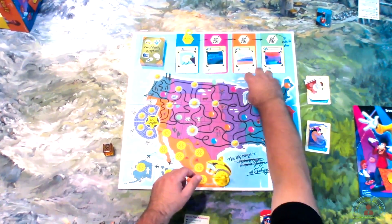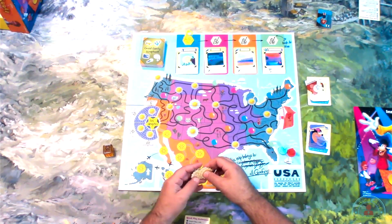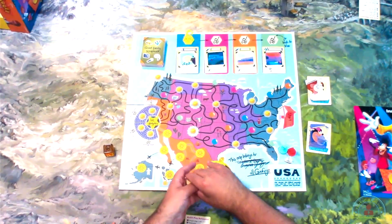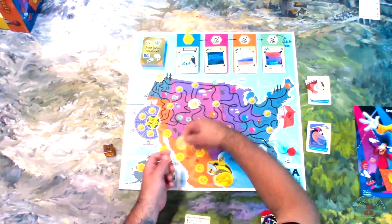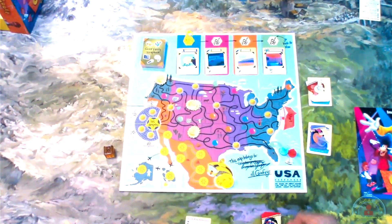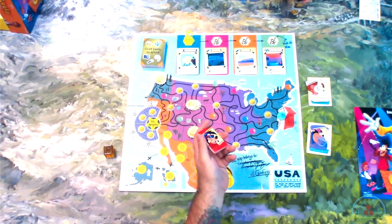If Powerline gets to Los Angeles before everyone else, everyone else finishes that current round, and then everyone has one more round to go through. We also have bonus tokens — they can be extra points for cameras, microphones, fishing poles, cars, or whatever. These get mixed up, and we put two on each space. The starting space is here, and whenever you move, the cards are going to tell you how to move.